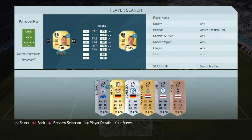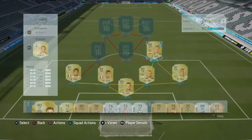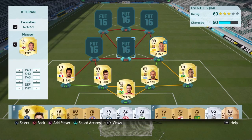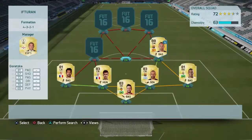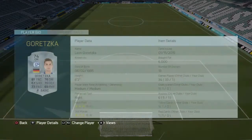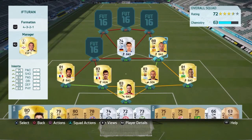In centre mid we've got Iniesta, one of my favourite players in this game since I used him in the last squad builder — still got him on loan. Then we have Goretzka, he's a very good silver: 6 foot 2, 4-star skills, 4-star weak foot, almost 70 over everything — very good silver for a centre mid.